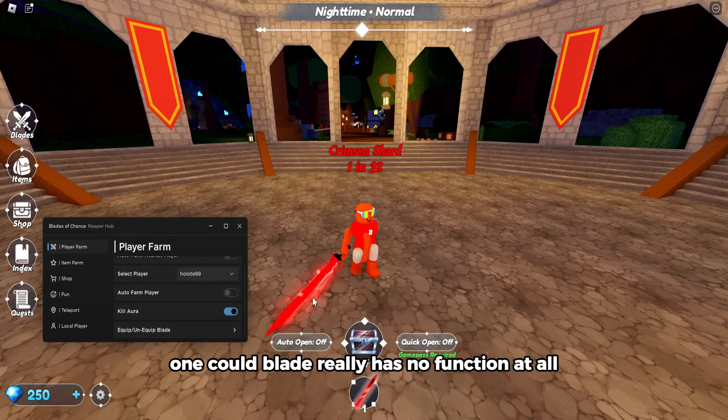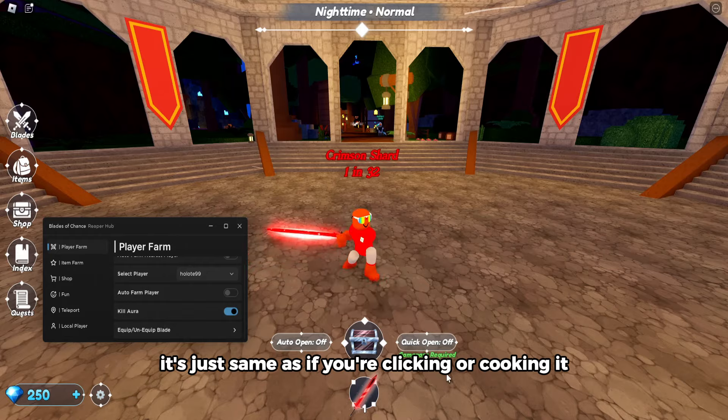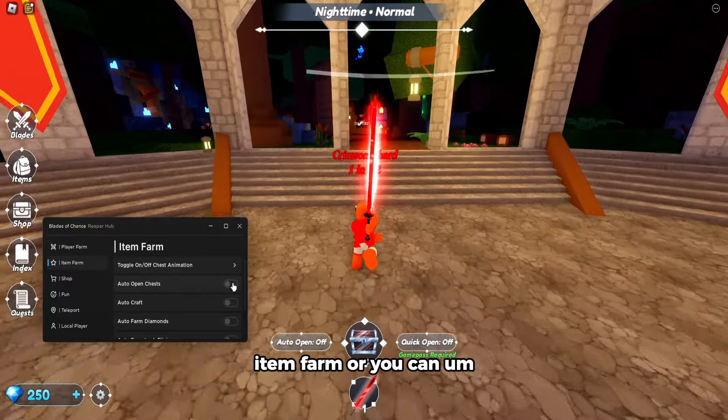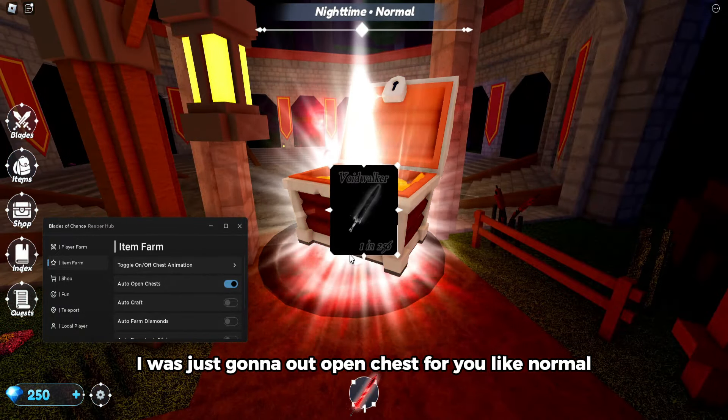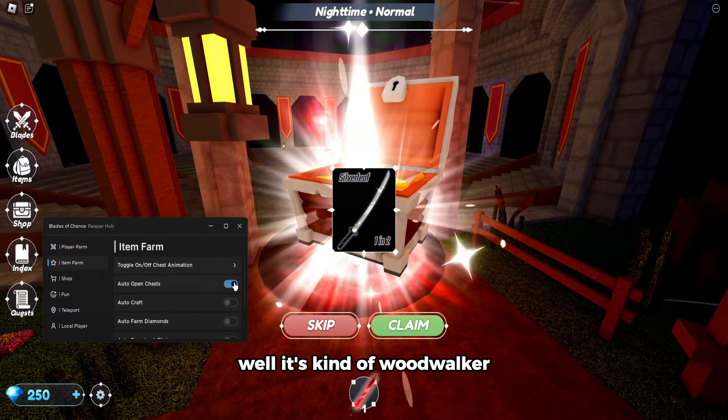Unequip blade really has no function at all — it's the same as just clicking it. For item farm, you can open chests. I was just gonna open a chest for you like normal. You almost got a void walker.